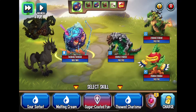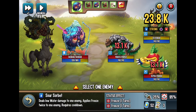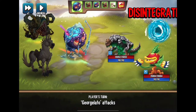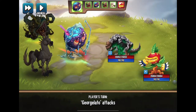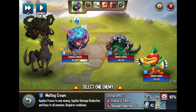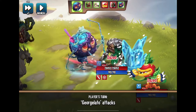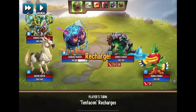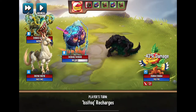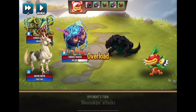I'm going to slow it down just a little bit so we can see everything in motion. We're going to use Sour Shorbert — that took out one of the monsters immediately, but that was a fire monster and fire is weak to water obviously, so we're just going to keep going. Melting cream froze one of them, but it didn't freeze both of them like I had anticipated.